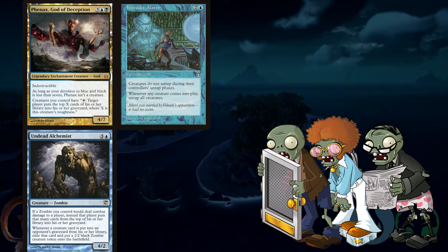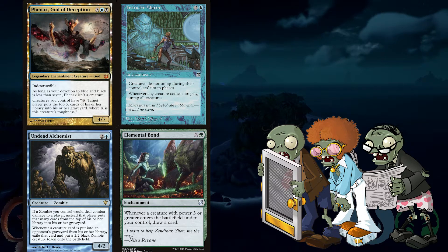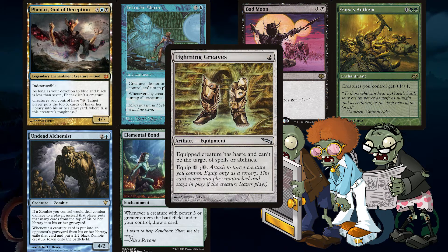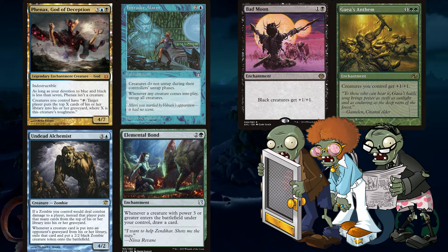Now we're going to turn up the cheese with some green. I like Elemental Bond — whenever a creature with power three or greater enters the battlefield under your control, draw a card. These are 2/2 zombies so they won't trigger it, but it doesn't take much creativity in green or black to get your zombies from a 2/2 to a 3/3 or bigger — Gaea's Anthem or Bad Moon will both do it. With that we're drawing every time a creature enters, untapping those creatures, and milling for more. Toss in Lightning Greaves and all those zombies can tap to mill too — equip, tap to mill, equip to the next, and keep going. This is a game ender.